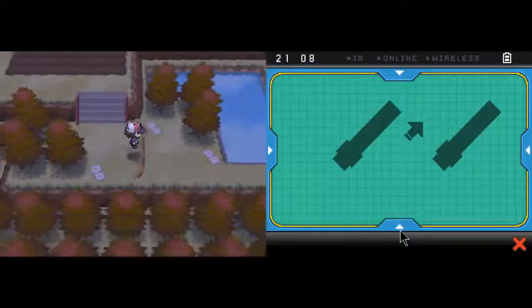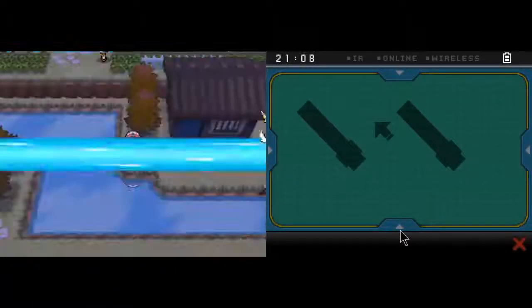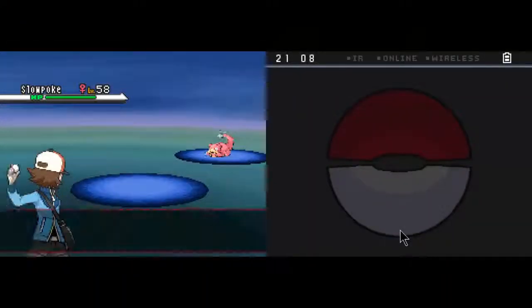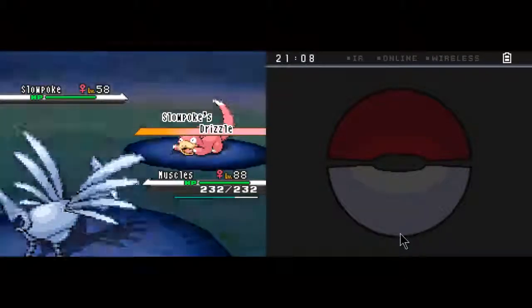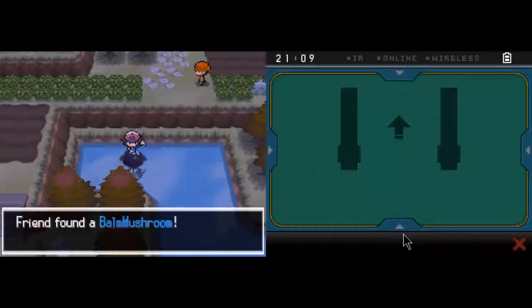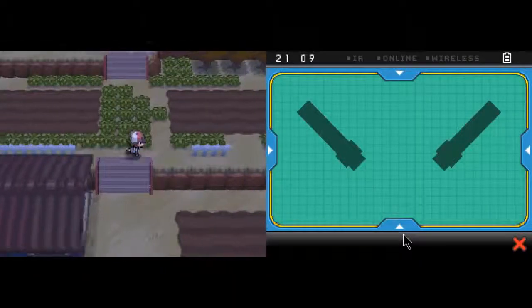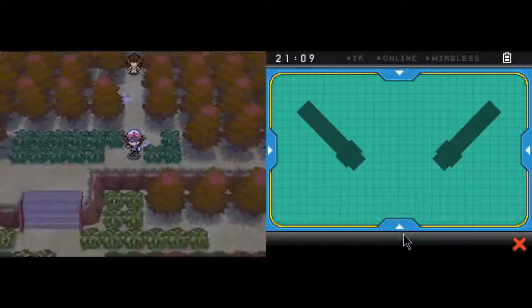Dowsing machine - well this isn't obvious at all. Actually I don't know what I'm looking for, I assume it's going to do something on this lake. Wild level 58 Slowpoke - great. Slowpoke have Drizzle, wow, I like that actually. I forgot about that. We have a Bomb Mushroom which, if I recall, is just something to sell. And there's an item over there that I want but I can't reach by going that way.